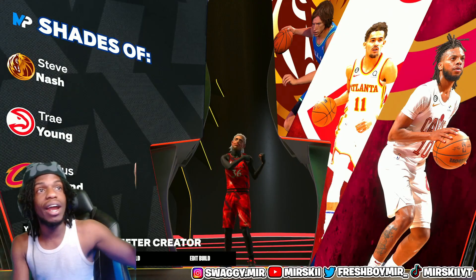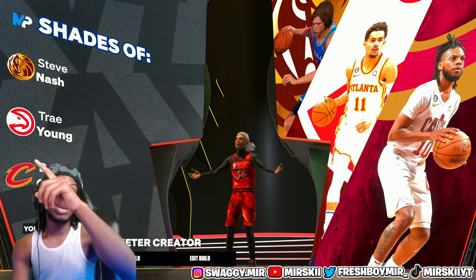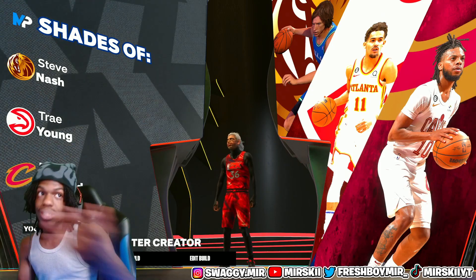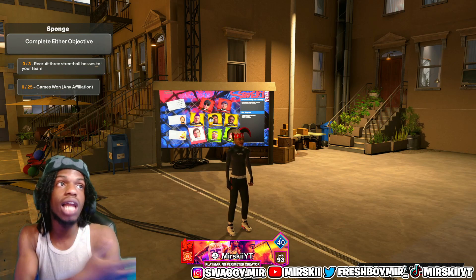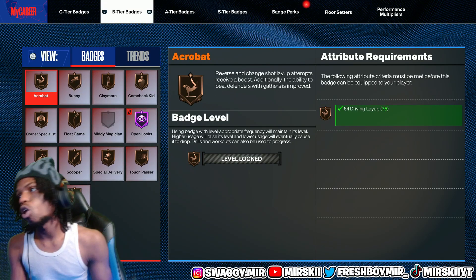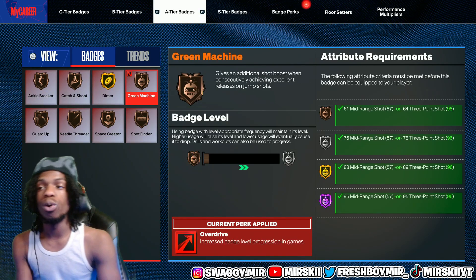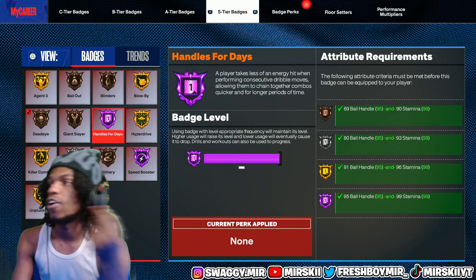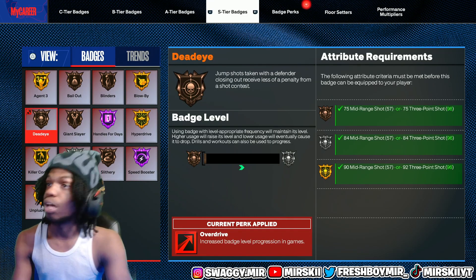As y'all boys can see, here goes the build right here. We got Trae Young, Darius Garland, and Steve Nash as our player comparisons. The build name is called a Playmaking Perimeter Creator. This build is a demigod build, I'm telling you. Right now I have Open Looks on Hall of Fame, Triple Strike on silver, Dimers on gold — some badges are glitched so they don't all show as going up, we're waiting on a patch. But Blow By, Hyper Draw, Speed Booster, Limitless Range, Killer Combos, Unpluckable — all these badges are active. This build goes crazy.